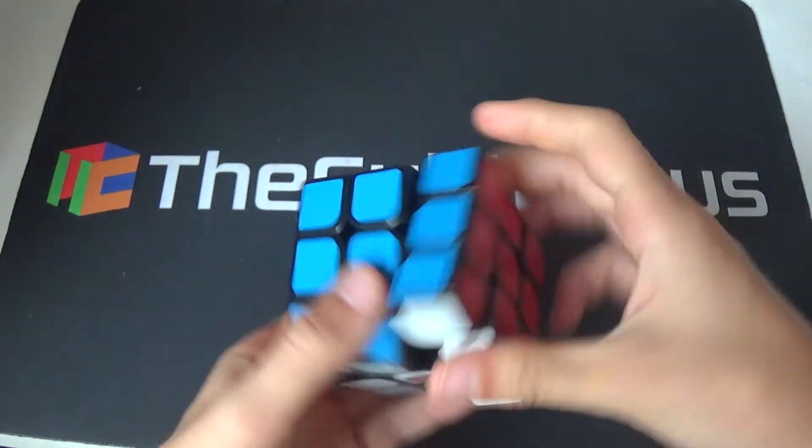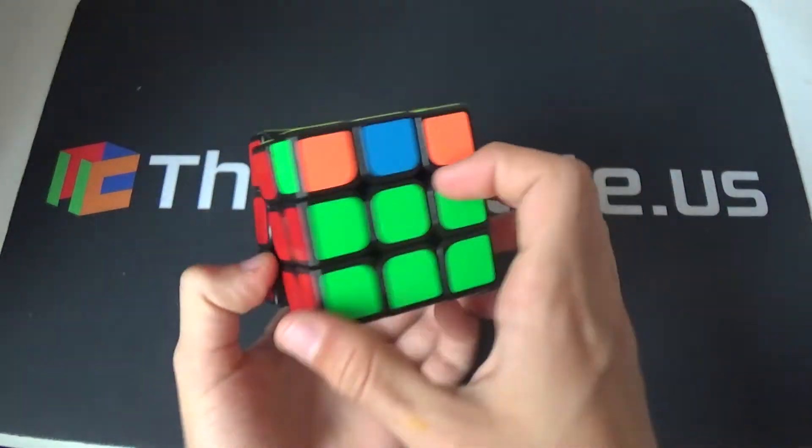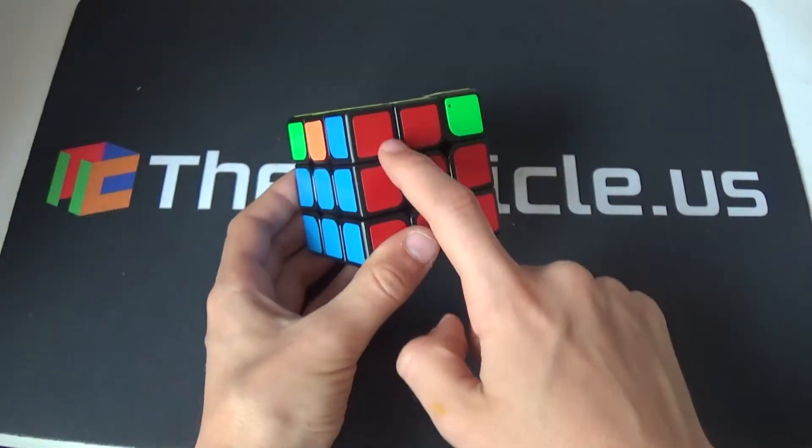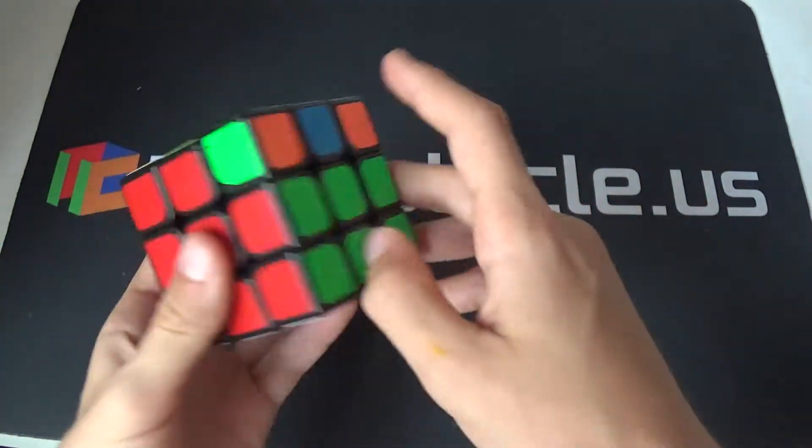Let's start off with the GC. So it looks something like this — you have headlights on the right, and then this shape in front of you, and pretty much random stuff everywhere else.